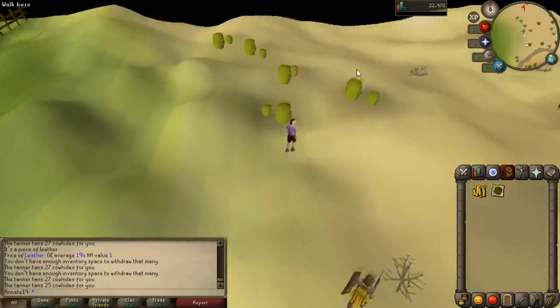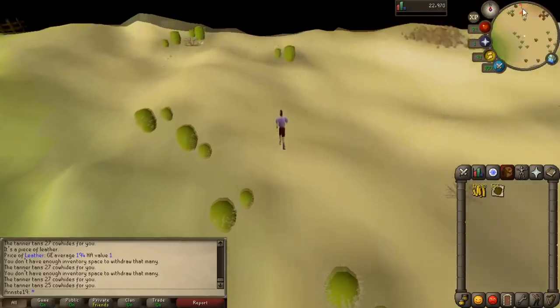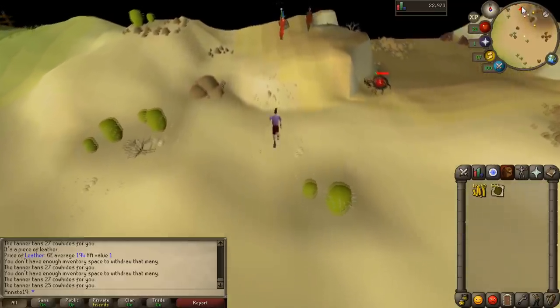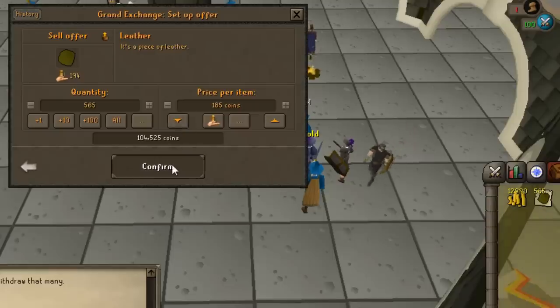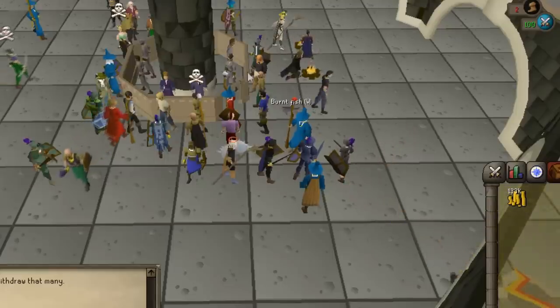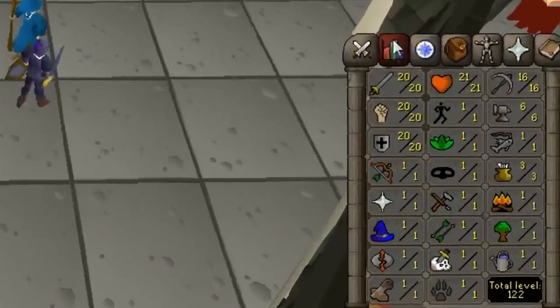I have 565 leather now. It costs 1 GP per hide to tan, but it's worth it because leather is about 40 coins more than cowhides when you sell it, so it's definitely worth doing. I'm going to head to the Grand Exchange and sell this leather. Selling the leather I have about 13K GP in my inventory. After clicking collect I now have 133K GP.